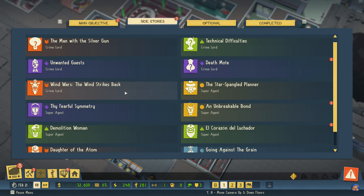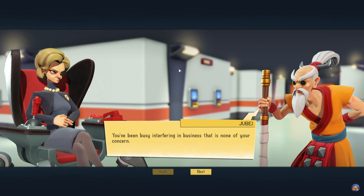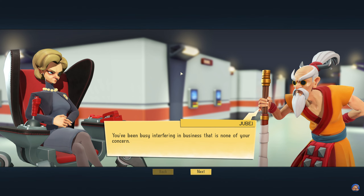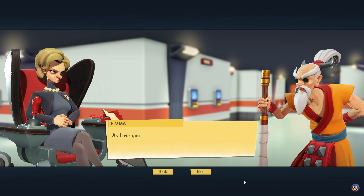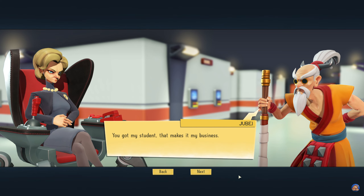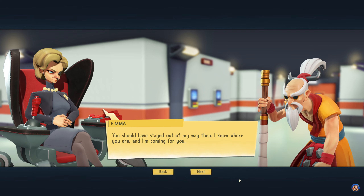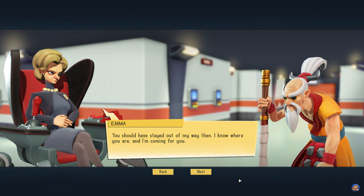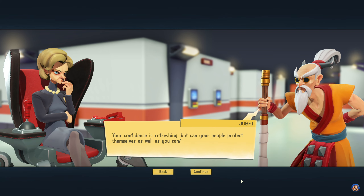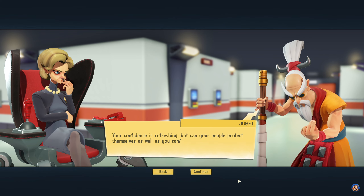Let's see if we can have some fun with Jubei again. 'You've been busy interfering in business that is none of your concern.' 'No, as have you — you got my student, that makes it my business.' 'You should have stayed out of my way then. I know where you are and I'm coming for you.' 'Your confidence is refreshing, but can you people protect themselves as well as you can?'